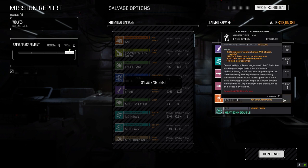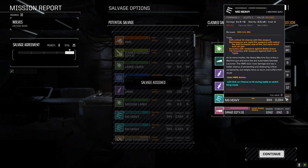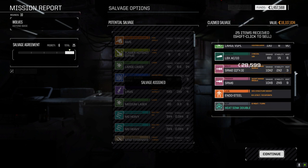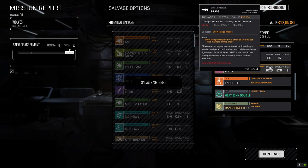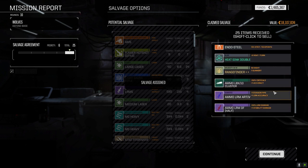Endo steel — we've got two, I'll hang on to it just in case. Heavy machine gun. I don't see many uses for machine guns now. LRM10 — we've got five, we don't need this. SRM2s we've got four of them and SRM6s we've got two. Let's hang on to it in case we want to build an SRM mech. We've got the double heatsink too which is really nice. 14,000 — that's what I like to see!